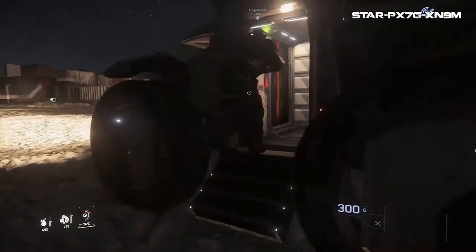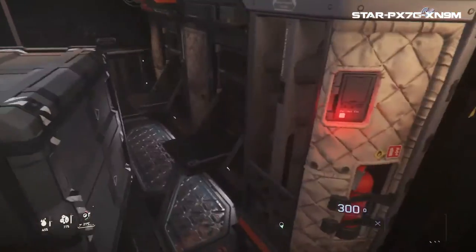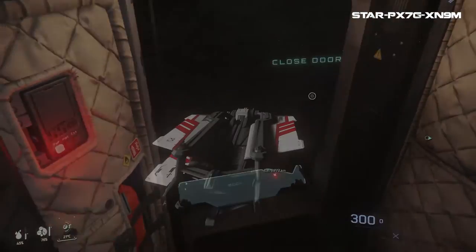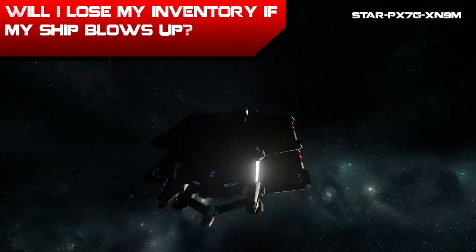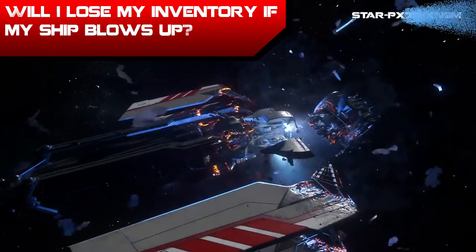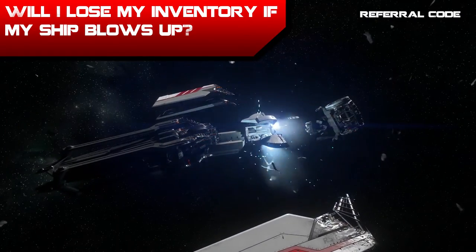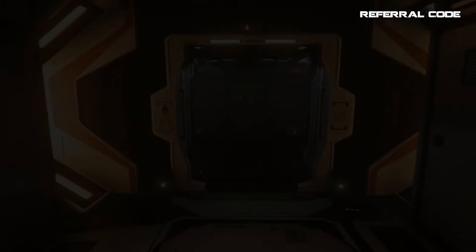So those are the various types of storage currently in game. Now let me see if I can answer some of the most basic questions I've seen concerning inventory. Number one: will I lose my inventory if my ship blows up? Yes, if your ship blows up anything on it or on your body will be gone. Sometimes items that were on your person will somehow be available on you after you die, but that's rare and could be an issue that gets worked out, so don't expect it.